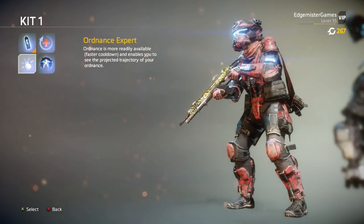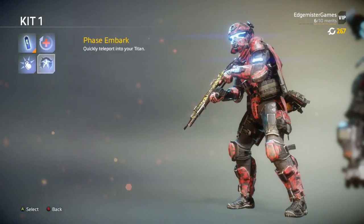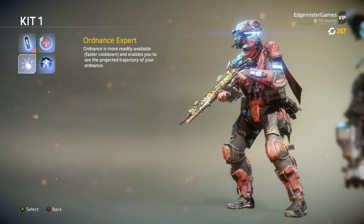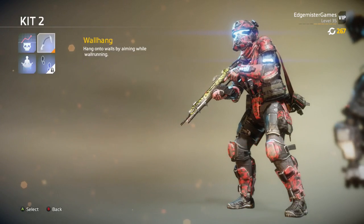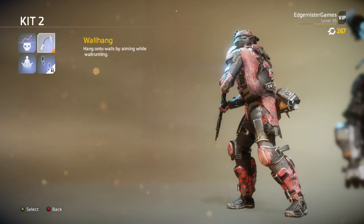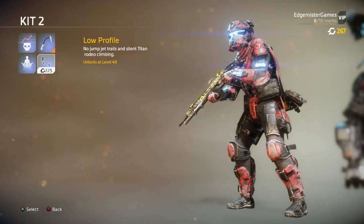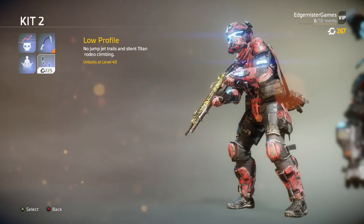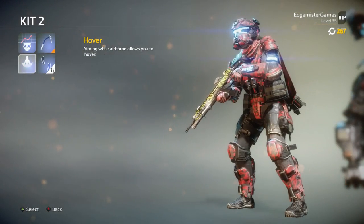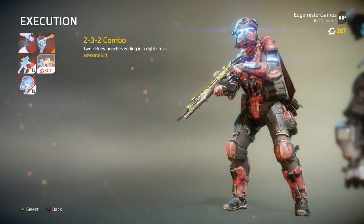For the Power Cell, I haven't really experimented with it much. I usually use Health Regen, but Ordnance Expert might be good too. For Kit 2, I actually use all three options but mostly Wall Hang. There's also No Jump Jet Trails, Silent Titan, and Rodeo Climbing — that might be interesting to use. Hover is something else that I use; I use it in a pretty interesting way. So that's kind of the main class here.